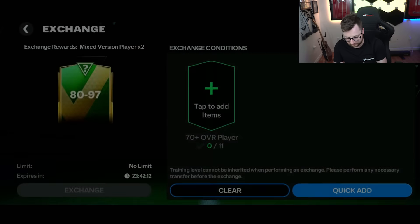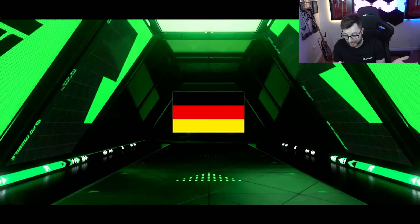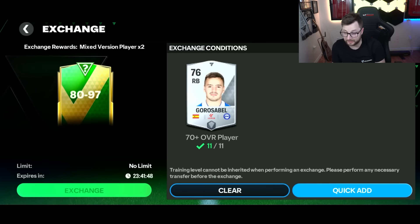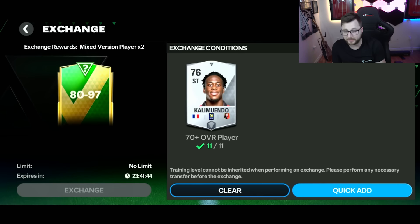On to the next pack — mixed version times two there. Nothing out of that pack either. 76 overall. Walkout again. Ronaldo again. No Ronaldo that time — couldn't win again. So we got him a couple of times out of that. You can definitely get some good cards out of it — the chance is obviously very low if you've seen how many of these we open.